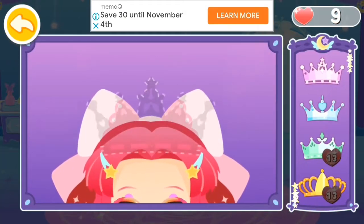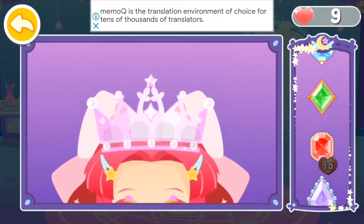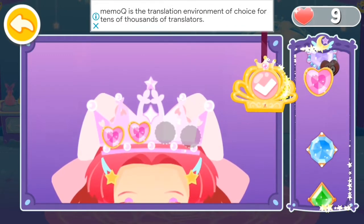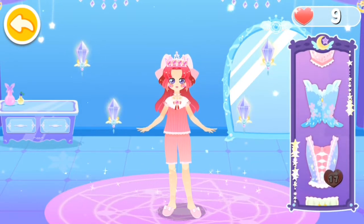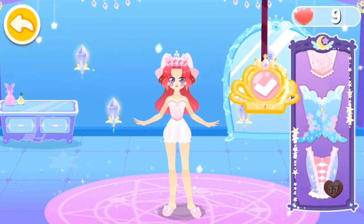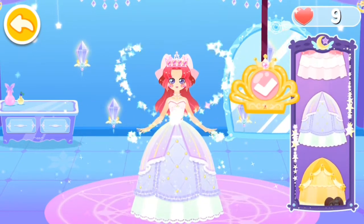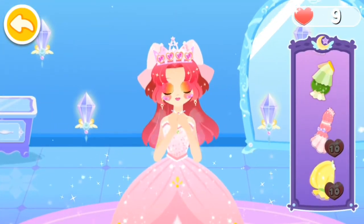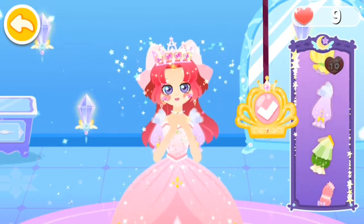A magic crown is required for the magic dance party. Add beautiful gems to the crown. Match the crown with a gorgeous dress. Choose a nice looking hem of the dress. Add sleeves to make the dress look even prettier. What a pretty match.